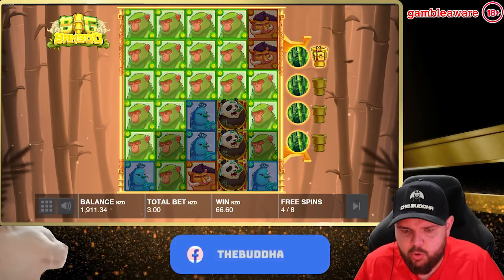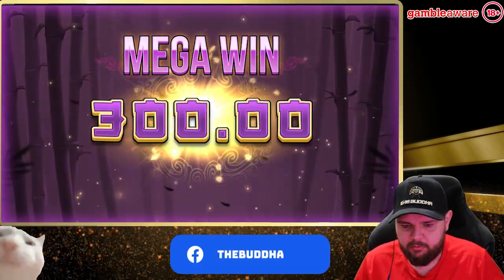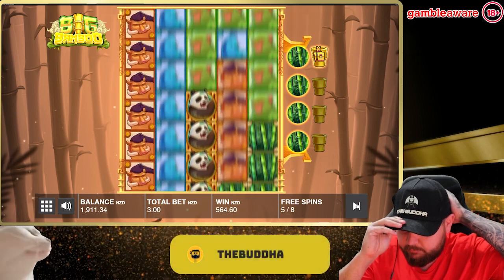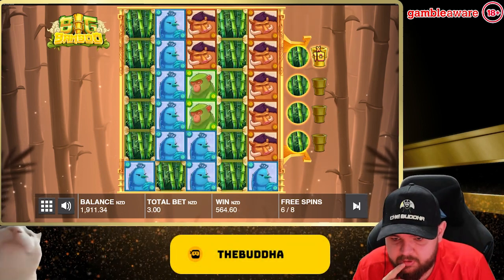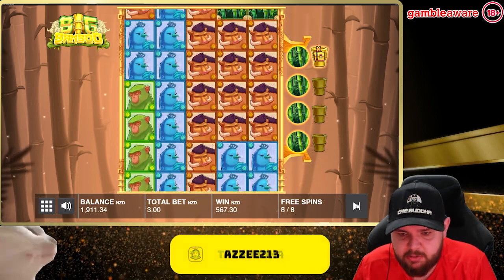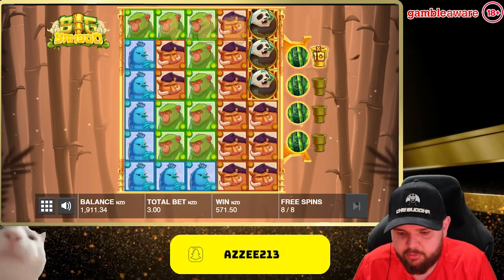Go, go, go! What's greens worth? 498 — 500. Okay. I want to see more bamboo here. Coins. Blues would have been good there as well. That's the final spin.